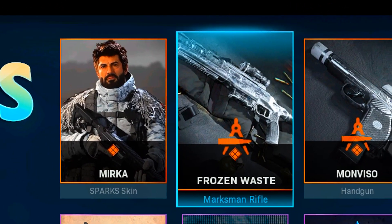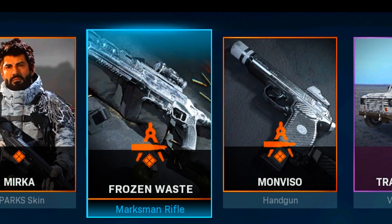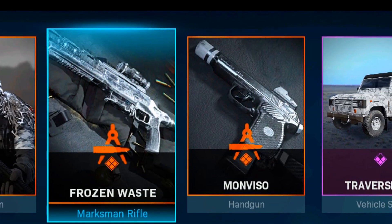For our new weapons, we do have the Frozen Waste for the SPR Marksman Rifle, and also the Mon Viso there as our new pistol, which is the first time we're seeing this gun in the game as well.